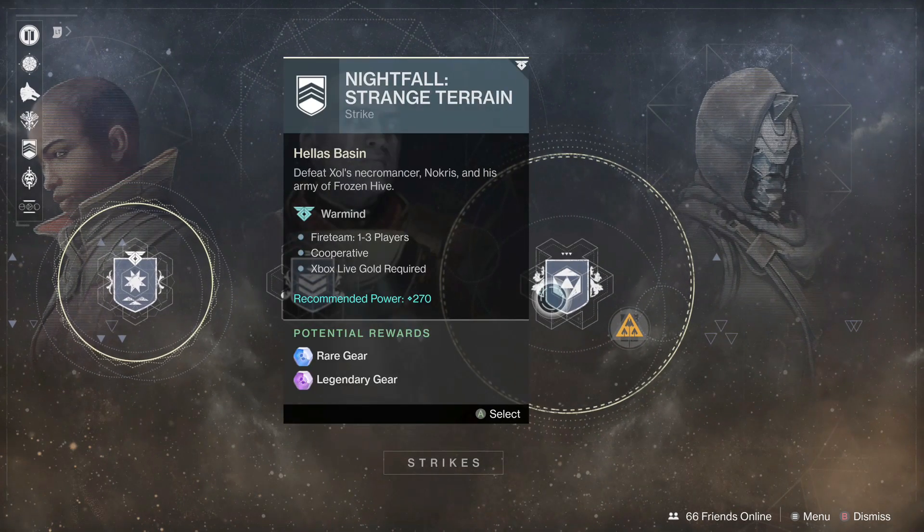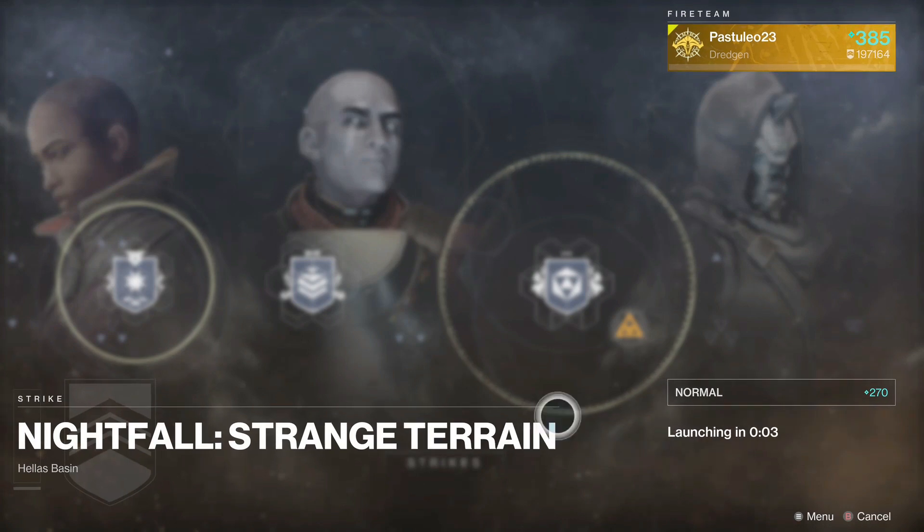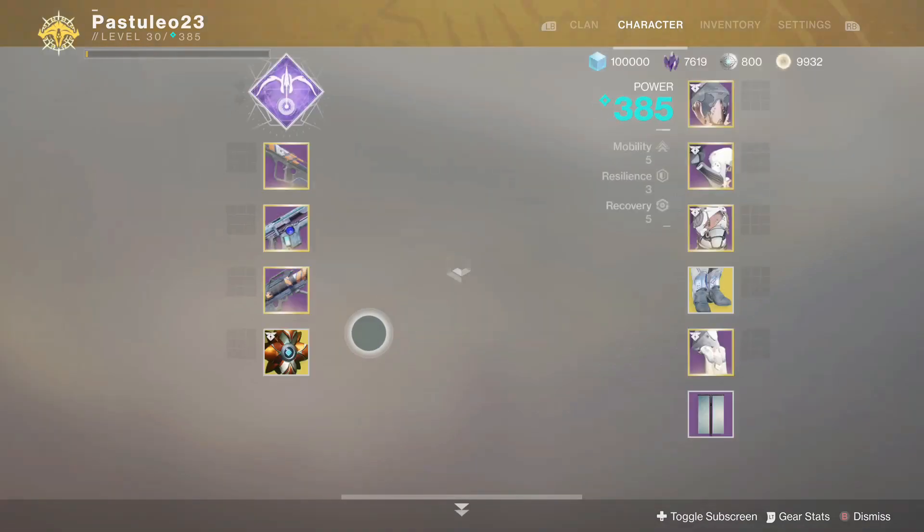Hey guys, I have 3 ways to determine what strike you are loading into. The first way is by using Ghosts with Planetary Perks. This will tell you what planet the strike is on and helps you to know what strike you are loading.